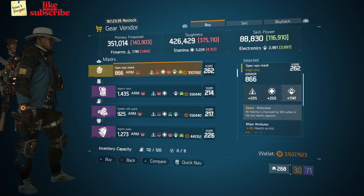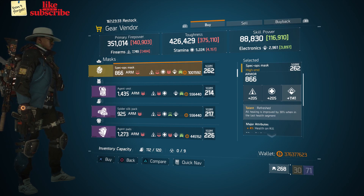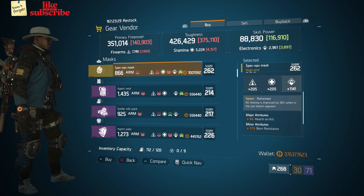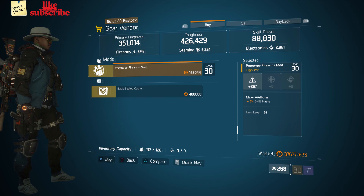For our next gear items, head over to The Ward. The gear vendor has a Spec Ops Mask with the talent Refreshed on there. It has a gear score of 262, armor is 866, rolls for electronics 1141, and attributes are health on kill and burn resistance. Also here we got a Prototype Firearms Mod with 267 firearms and three percent skill haste.